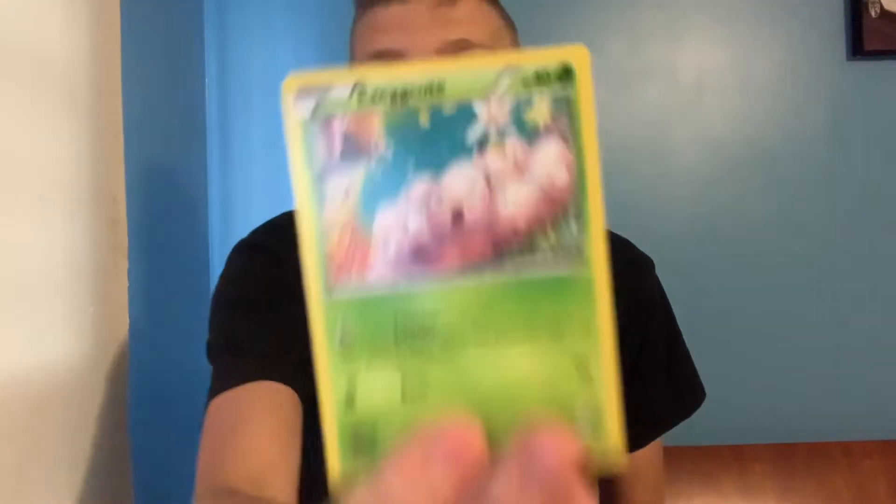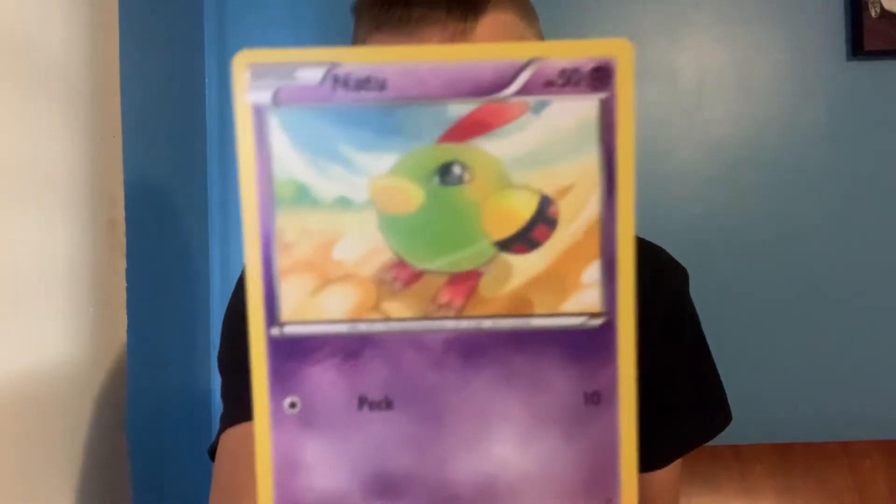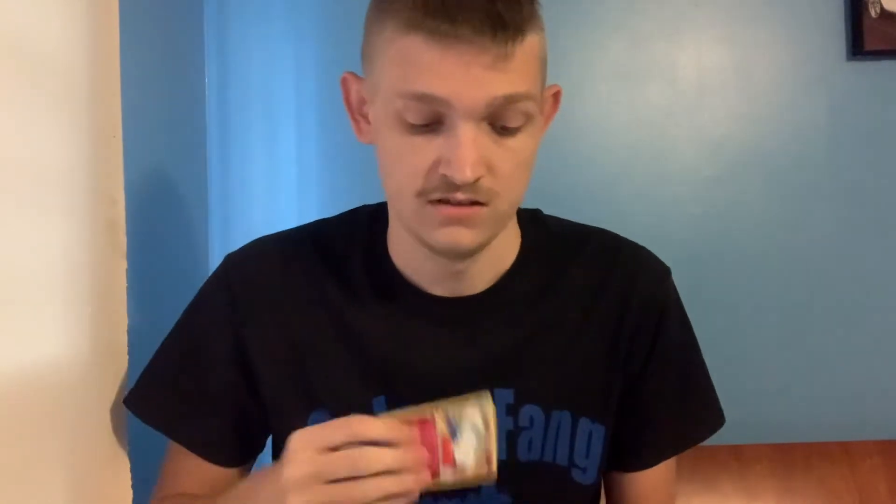Cross your fingers and please hit that like button to give us even more of a lucky draw. Someone hit that like button, I'm going! Alright, QR code — Exeggcute, Fletchling, Togepi, Azumarill, Shelgon, Togekiss, Pidgeot, Fearow, and Mega Turbo.